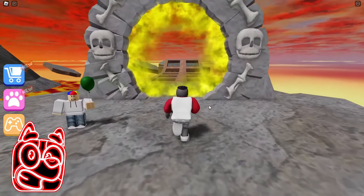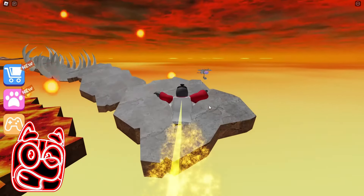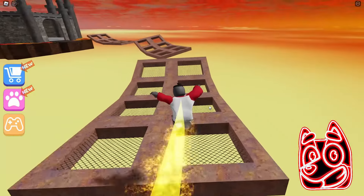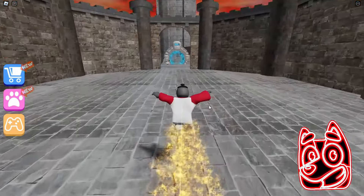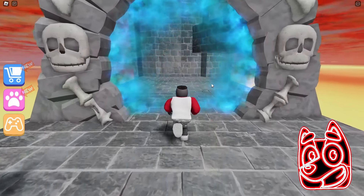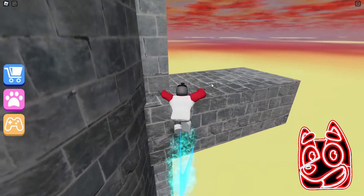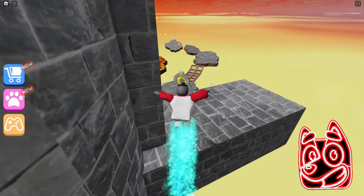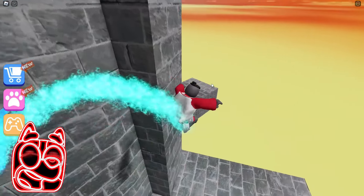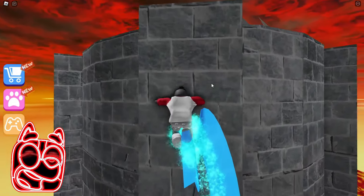We ran to the next yellow portal and now this portal will speed us up as much as possible. This is my favorite part of this game because here we run at a very high speed and I really like it very much. I am also very inspired by how we pass this test because I really love high speed. It's a pity that this test turned out to be quite short. Now we need to run to this blue portal that will increase our jump height — this is also a pretty interesting boost, but unfortunately this boost will not stay with us forever. Now we need to jump on these platforms to get to the very top of the tower. I like the boost from the yellow portal more than from the blue one because I like running at high speed more than jumping high.